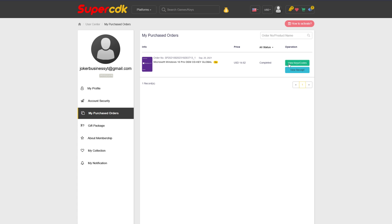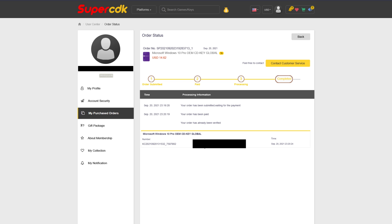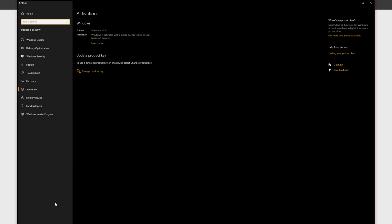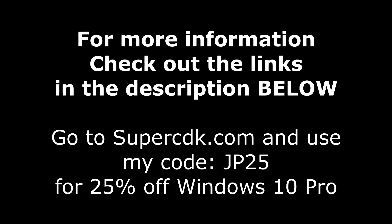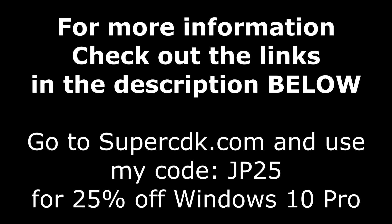Once you're done, go ahead and click on View Keys and Codes, and you'll get your code right there that you can copy and paste in on Windows 10 by hitting the Start button and typing in the word Activate. When you see Activation Settings or 'see if Windows is activated,' click on that, and then click on Change Product Key or Unlock Windows 10. Just paste it in and click Next, and you're all done. For more information on SuperCDK.com as well as the coupon code, check out the links in the description below.